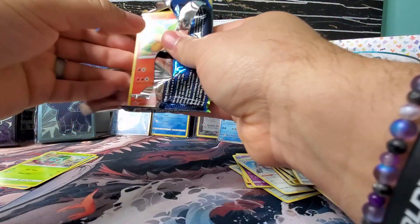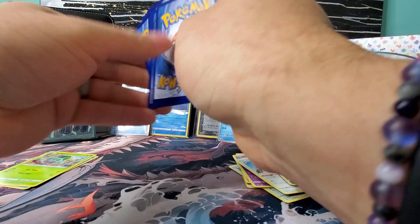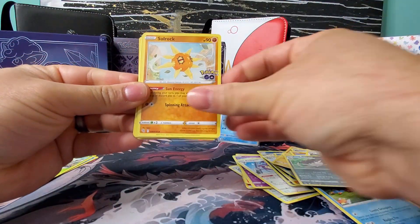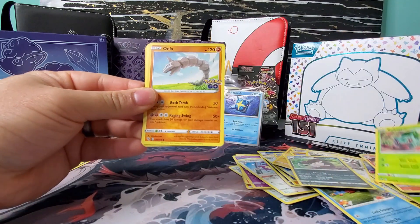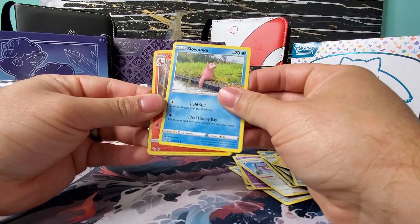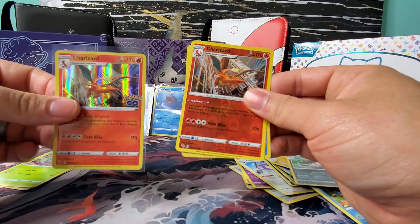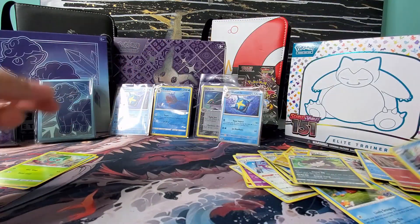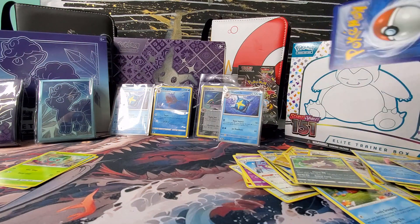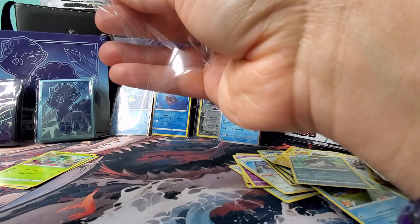Down to our last two packs. I'm not too upset with what we've gotten so far, so anything else is icing on the cake. Dark Energy, Solrock, Egg Incubator, got the Charmeleon, Numel, Bulbasaur, Onyx, Bibarel — another different Charizard, reverse holo this time. And the Golisopod holo. I might keep this Charizard — I'll look up later how many Charizards are in this set. Maybe I'll just get all of them, I got three already. How many more could there be?